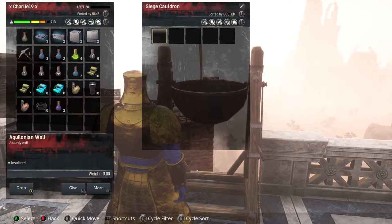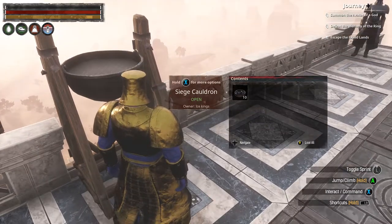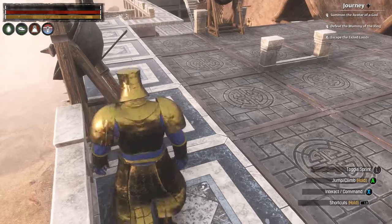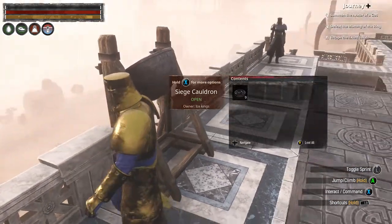Once it is placed, you can only pour tar from it. That is what it classes the oil as — it is tar and not oil. That is how you place and use your cauldron. Obviously you pull the lever again to reload it.